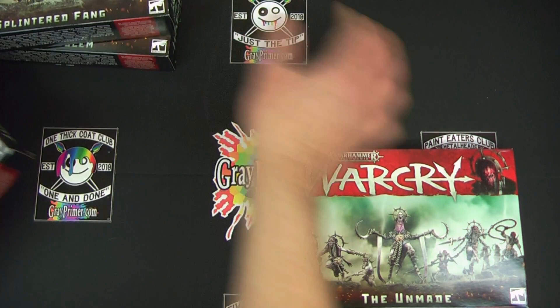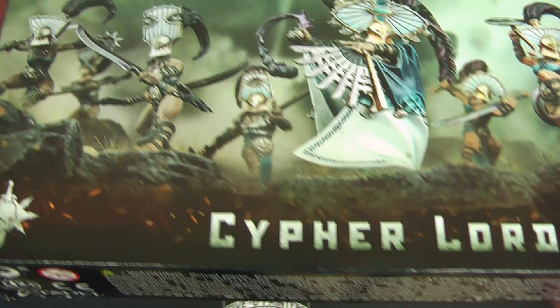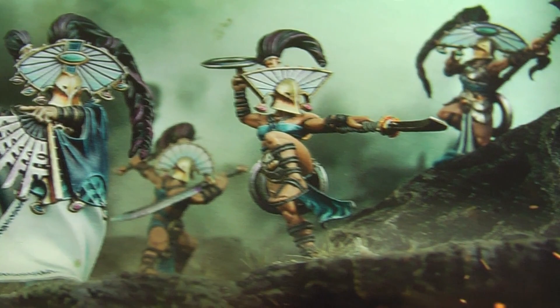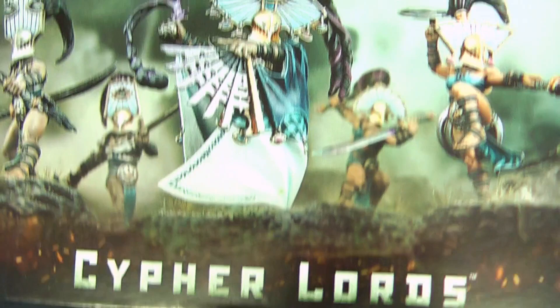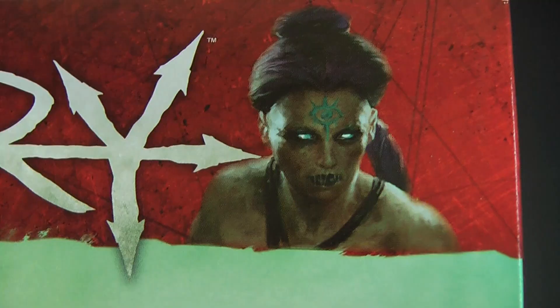Let's have a look at these. So these are the Cypher Lords. The images are pretty good - nicely painted minis in the front with a bit of out-of-focus blurring in the background. Some sparkly rocks, supposed to represent embers or something. Iconic box art - this big red banner is very cool and each of the images up here in the top right are unique to the warband.